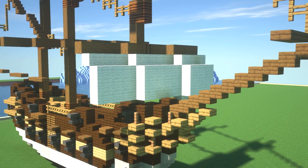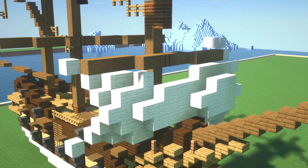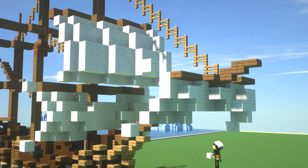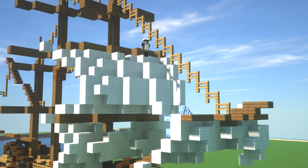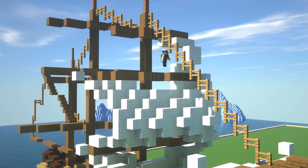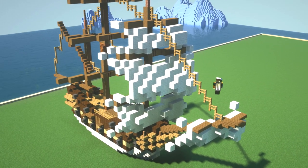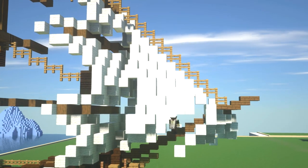Now we are getting onto the sails - the sails always take probably the longest. It almost takes as much time as the main hull of the ship, even though the hull looks far more complicated. We've got the foresail which is on the main mast there, and once we've completed one of the top sails we will be getting onto the jib. I only went with one jib on this - it was more because of the size. Traditionally you'd have multiple jibs, but it just looks a lot better if you do a nice big sail there.